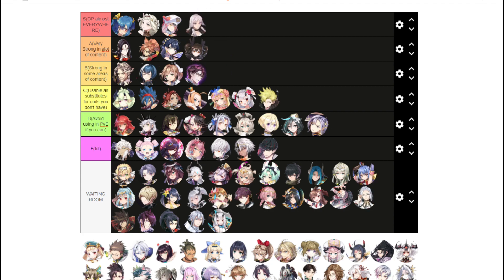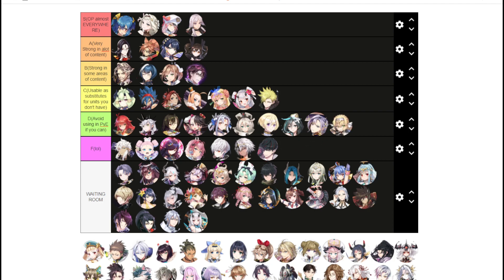Lilius is S tier for me. I know a lot of people don't think she's as good anymore, especially in PvP, but in PvE she's still really strong — cleanse, AoE attack, and her S1 is a dual attack that hits 4 times, which is crazy OP. Lidica I'll put in D tier — not really ever used. You can only use her in certain Abyss floors.